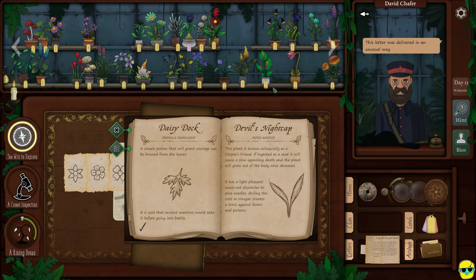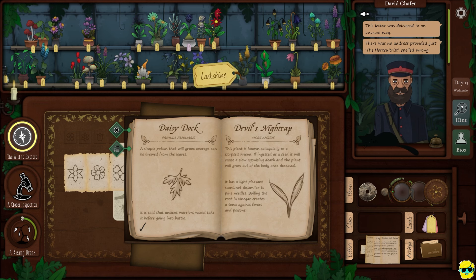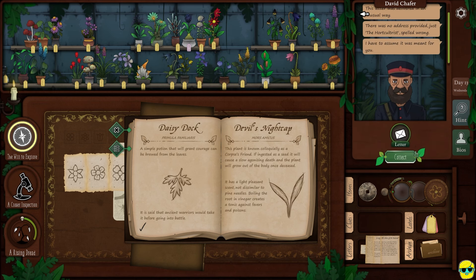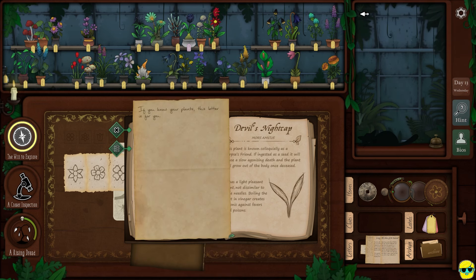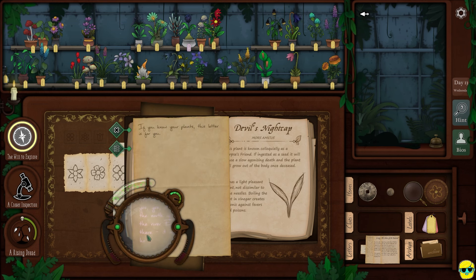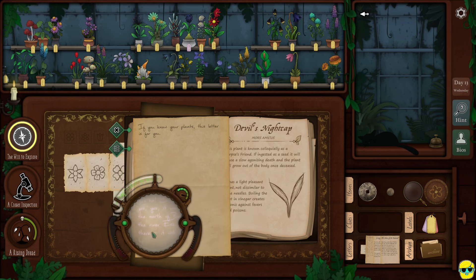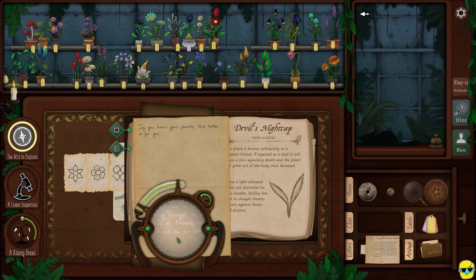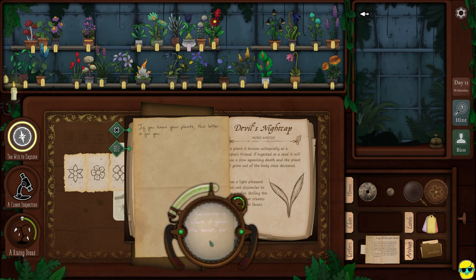Mailman. This letter was delivered in an unusual way. There was no address provided, just 'the horticulturist' — spelled wrong. I have to assume it was meant for you. If you know your plants, this letter is for you. So you got it working. Yes, it works. Look to the north of Bowfell at the source of the River Esk. Nobody knows it grows there. It will be our little secret.